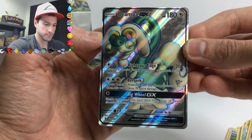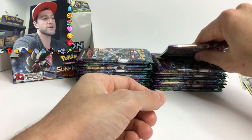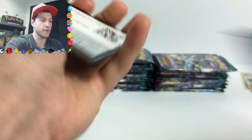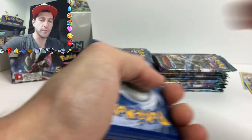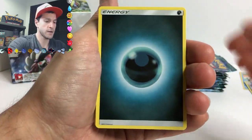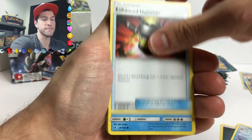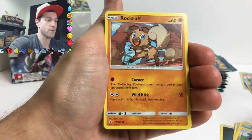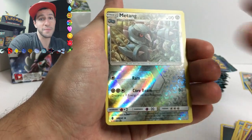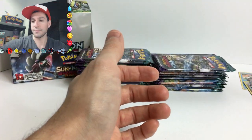The grandpa is back - Drampa GX card, full art! My first one from Guardians Rising - that is beautiful! Wowie, wowie! That is 142 out of 145 - a very nice card. As far as pull rates go, I know Sun and Moon pull rates were down overall. It looks like it might be that way this time too, but maybe we'll get an amazing box and completely go against the odds.